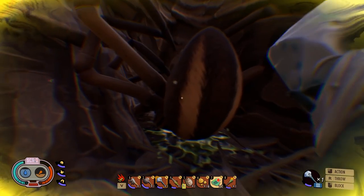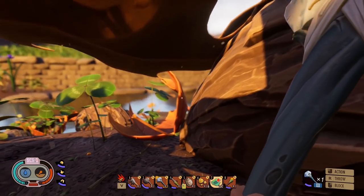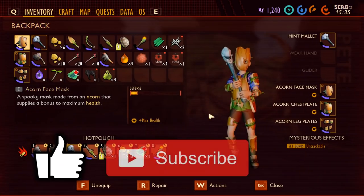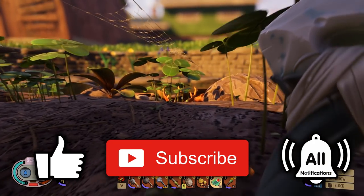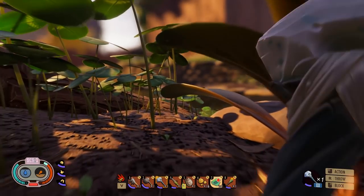That's how you kill all the nasty beasties in Grounded. If you found this video helpful please like and subscribe, click the bell icon to get notified when I upload next. There are links to other videos at the end — comment on what you'd like to see. Thanks for watching and hopefully I'll see you again. Goodbye.